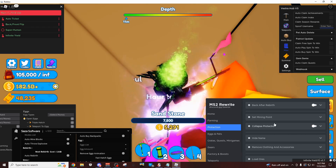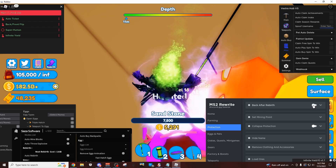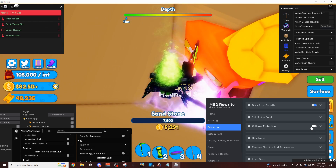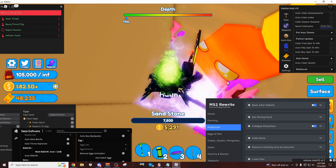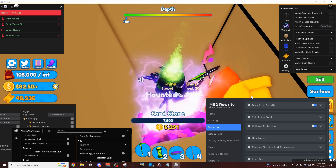Then you want to come over here to the protection tab, and this is the tab where you're going to set up the things you can do after rebirthing. So I'm going to teleport back here after I rebirth, set my mining point here, and also protect me from collapsing. So whenever the mine collapses, it's going to save me and I'm going to come right back here.